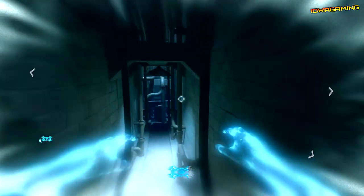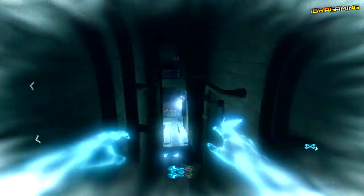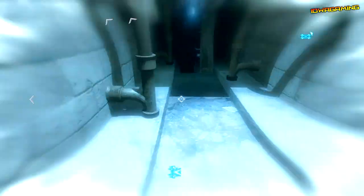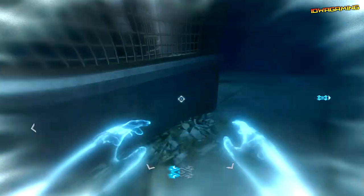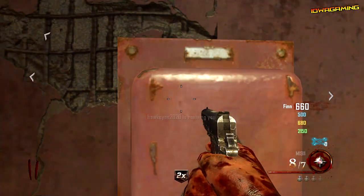Next, grab the double points in the spawn and you get about 1000 points each. I would recommend getting it round 2, but I accidentally grabbed it at round 1 — you can do it either way. We did it at round 1 and we still built the plane by round 5, so either way, round 1 or 2, grab the double points and use it to your advantage.